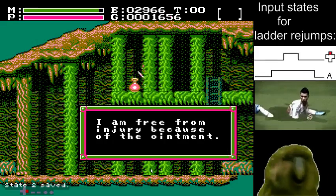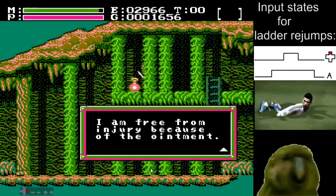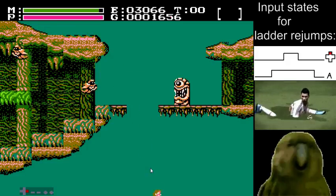I'm going to take a quick save state here. I'm going to talk about the next screen, which is known as the location of the infamous heel jump. I'll try to just do it once and then explain it.